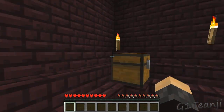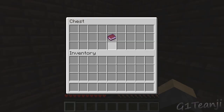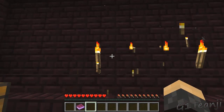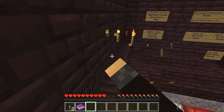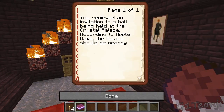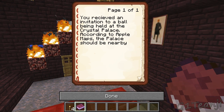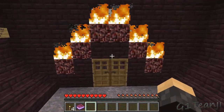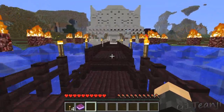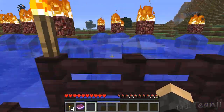Well, it didn't say you couldn't break items, did it? All right, let's just take the story. It didn't say you couldn't break items, so I'm going to take a few of these with me - just in case I need to put down some torches. Anyway, you received the invitation to a ball being held at the Crystal Palace, according to Apple Maps. Apple Maps? What? The palace should be nearby. Is that supposed to be the alternate to Google or something?